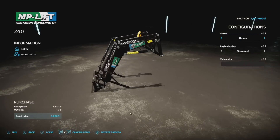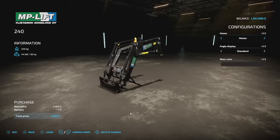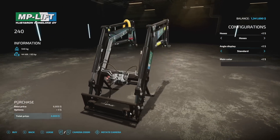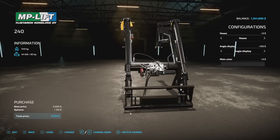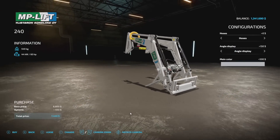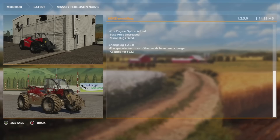The only new mod for PC players today is the MP Lift front loaders from ForMari99. Configurations include the 2400, 50, 60, 45, 55, 65, and 75 — different sizes with horsepower ratings of 60, 70, 80, 60, 70, 80, and 120 respectively. Customization includes hoses yes or no, an angle display, and main color in black, red, blue, green, or gray — so it'll best match John Deere, Case, New Holland, or black tractors.